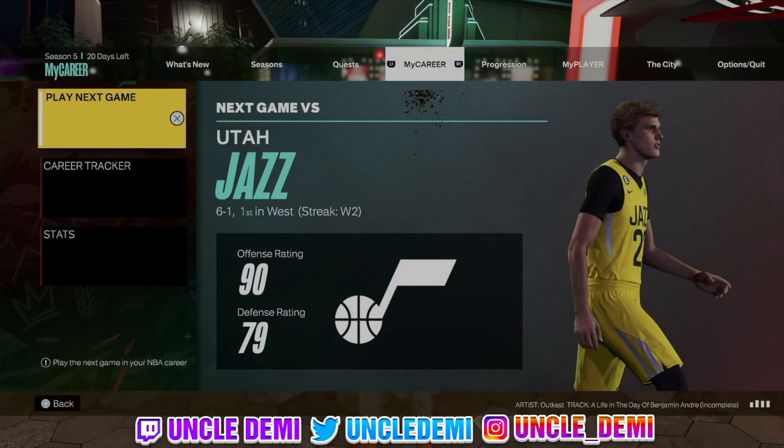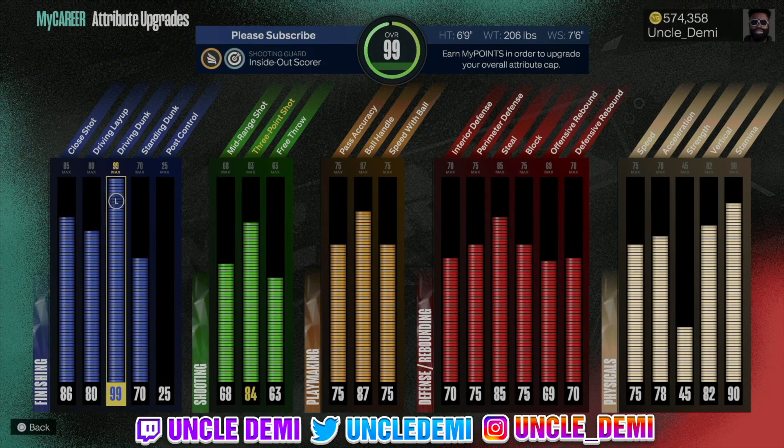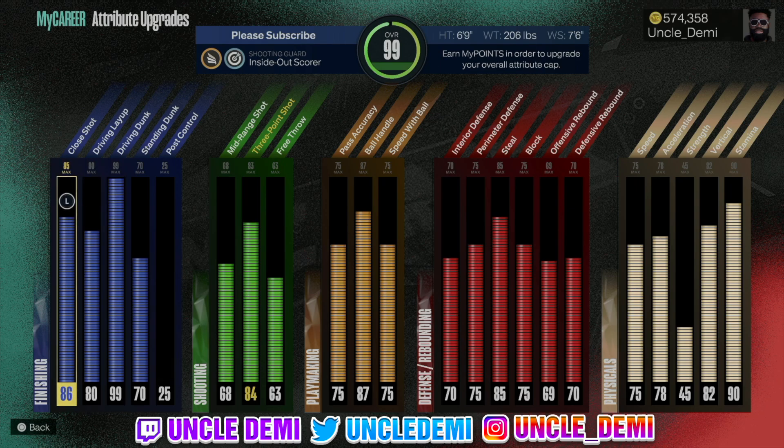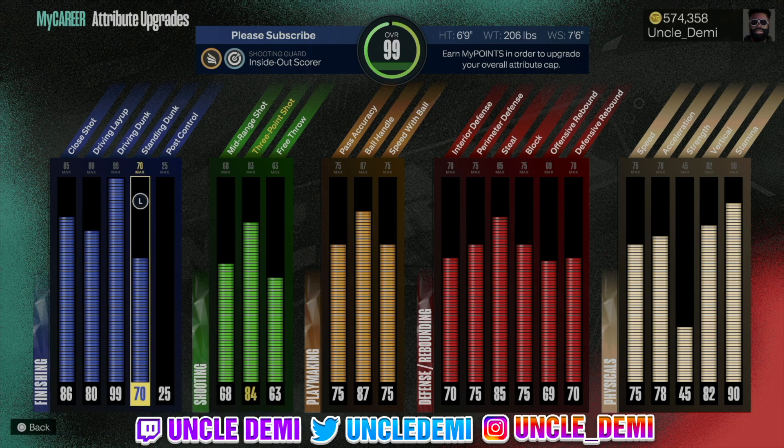Now I just want you to see this — y'all gonna see the gameplay, but let's look at the attributes first. I got an 86 close shot, but because I have an arm sleeve on it's really 85. I got an 80 driving layup for Zach LaVine style, a 99 driving dunk, and a 70 standing dunk.